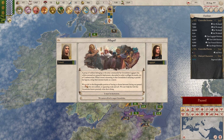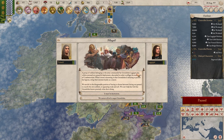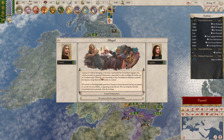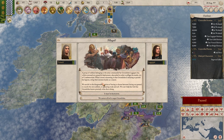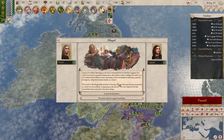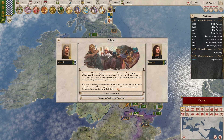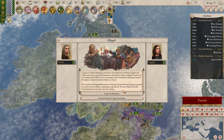Pillaged event. A group of soldiers belonging to an army commanded by Gwendolyn Lacigney has, while stationed on a peaceful deployment, absconded to pillage a nearby city. What's more concerning is that Gwendolyn is refusing to punish her legion, citing their extreme loyalty. We're left having to choose between forcing our general to crucify her own soldiers, or appearing weak and soft. We can't help but feel that Gwendolyn knows precisely what she is doing.